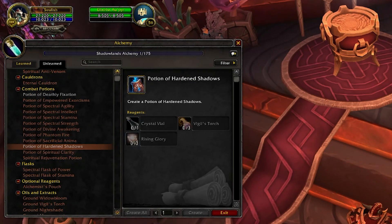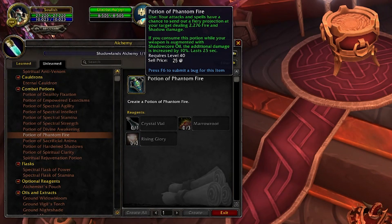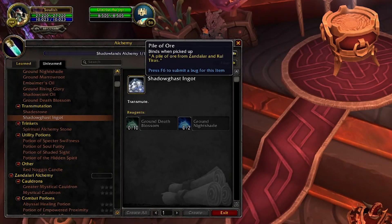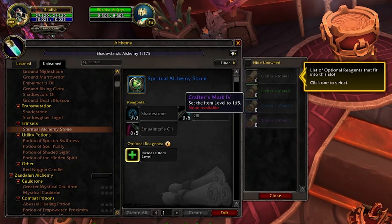For all the things that are new and shiny, a lot stays the same — typical throughput potions, stat potions, proc potions. Alchemists can also make Shadowgast Ingots by combining certain items. There's the Alchemy Stone which you can customize for a higher item level, though we don't quite know how high it can go. Honestly, I'm not very satisfied with item level 165 being under dungeon gear — it'd be great if the Crafter's Mark 4 brought us something closer to heroic item level.